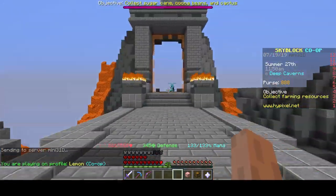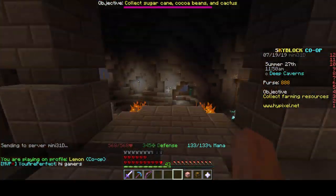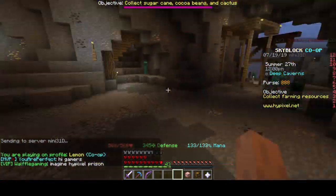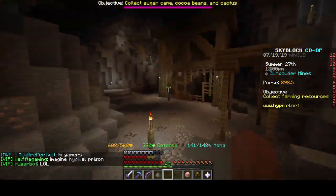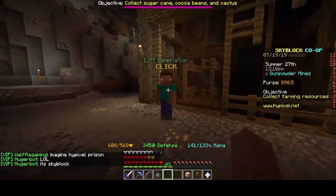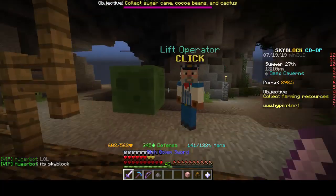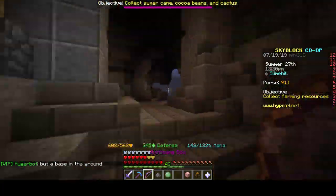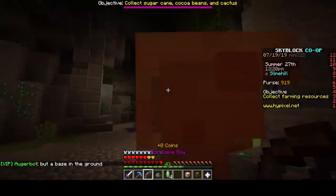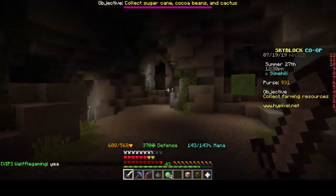So you walk down here and go back. Most of the three spots I'm telling you about are in the deep caverns. Come back to the lift operator, go to the emerald one, go past the mobs this way, and head down here.